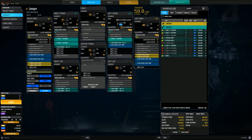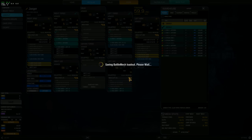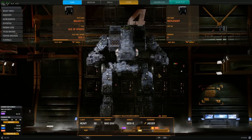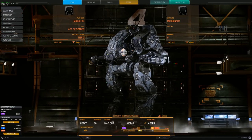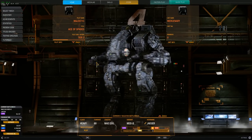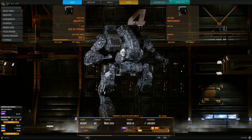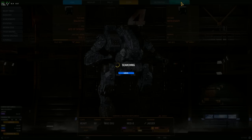I put the Clan Smoke Jaguar camo on it because that is the clan faction in the game that I support. I read the backstory a little bit on them and I feel like it suits my gameplay — they're very aggressive and unyielding, and that's pretty much how my gameplay style is. So let's drop into the maps here; hopefully we get three good matches.